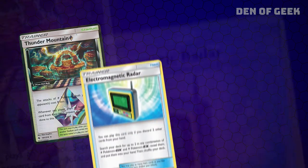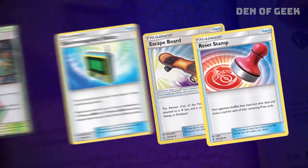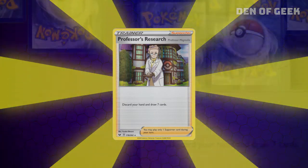Along with other staples like Electromagnetic Radar, Escape Board, and Reset Stamp. Professor's Research is the most important supporter inclusion, and is the most powerful draw engine in Standard right now.